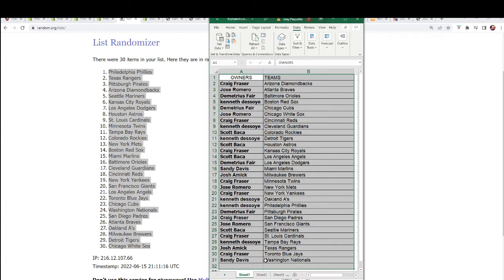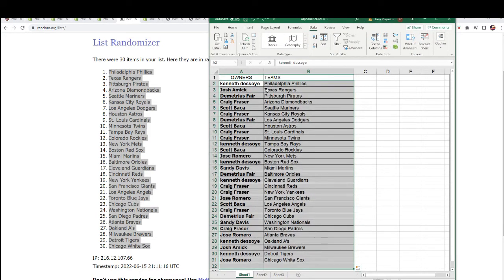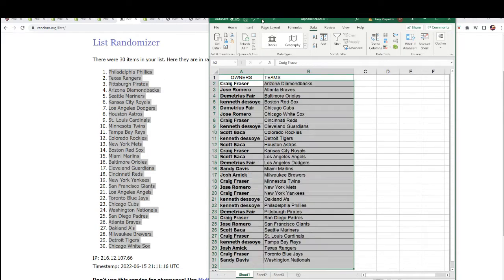I put this in alphabetical order now, so you can see your team here and all that good stuff. Everybody's got their team. I'll switch it back just so you can see the transition from random to alphabetical order. Kenny D had the race. Moving forward, back to alphabetical order. Boom. And there's Tampa right there.